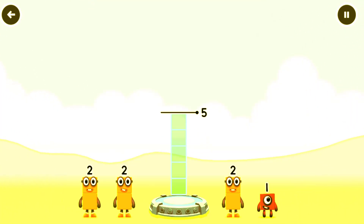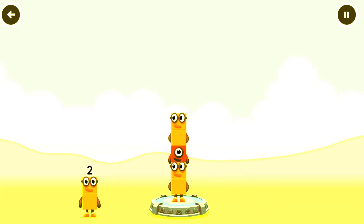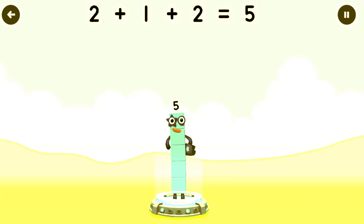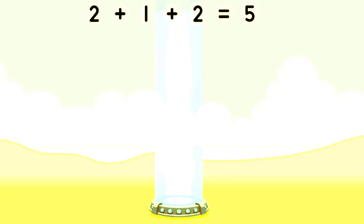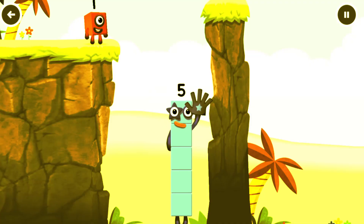Add number blocks to make five. Two plus one plus two equals five. Hi Five! Yes, you got it!